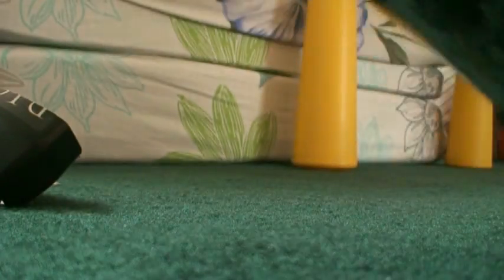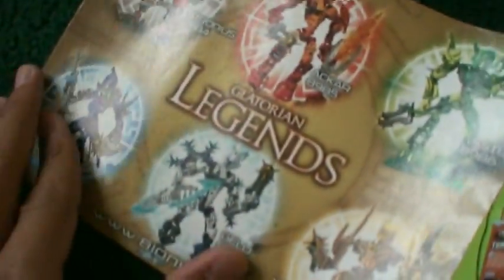Inside the box we have a Thornax launcher and an instruction booklet. The booklet shows the new Bionicle sets that will be out soon. This is my first review of Bionicle — wish me luck!